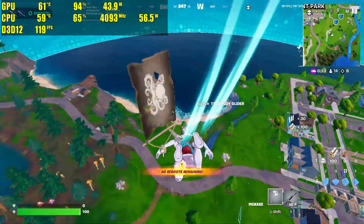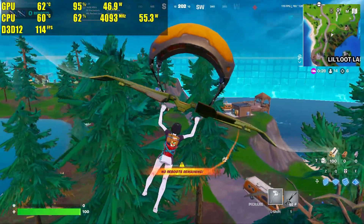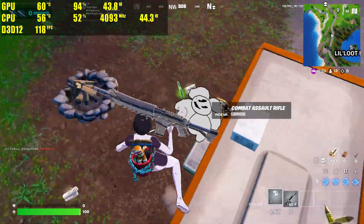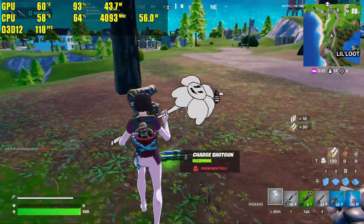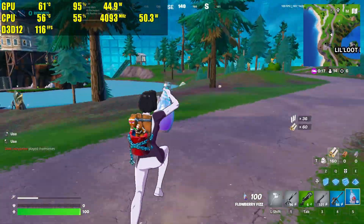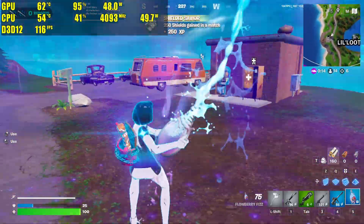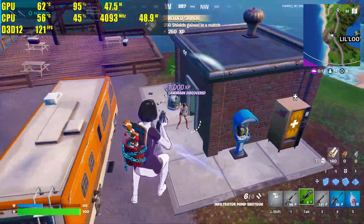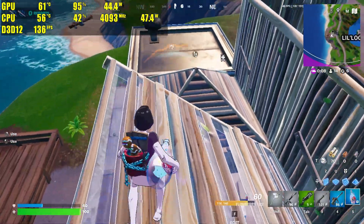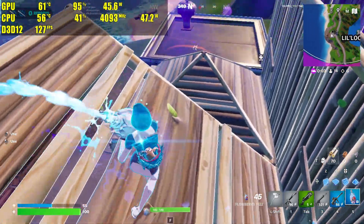Next up we have Fortnite, which of course is a very popular game to this day. Fortnite is kind of an oddity where it runs sort of well, but also not ideal. Whenever we have it on performance mode it does not run super well, so I end up having it on DX12, which is a little bit more graphically intensive, and we're getting about 110 to 130 FPS on average. On DX12 it runs pretty smooth, albeit at a lower frame rate than I would like.